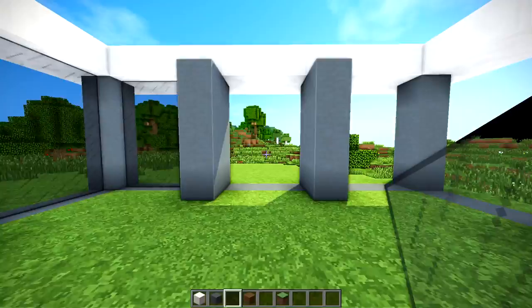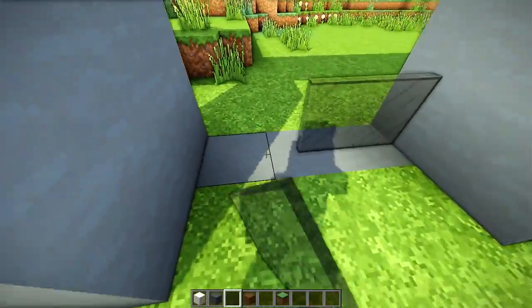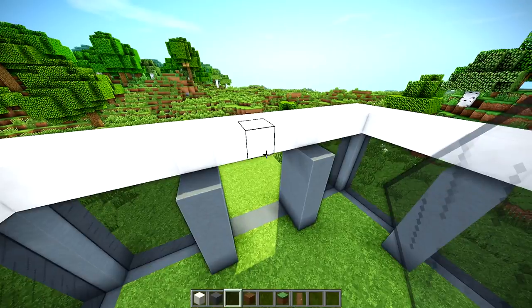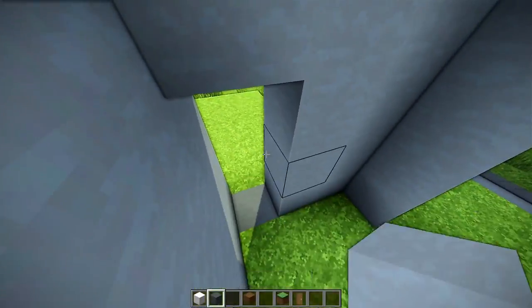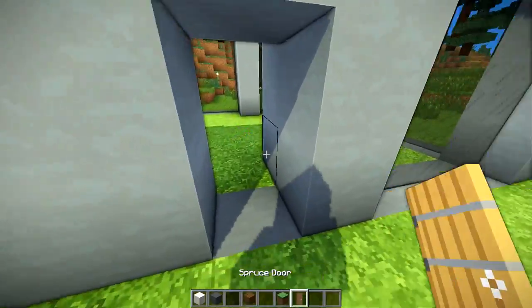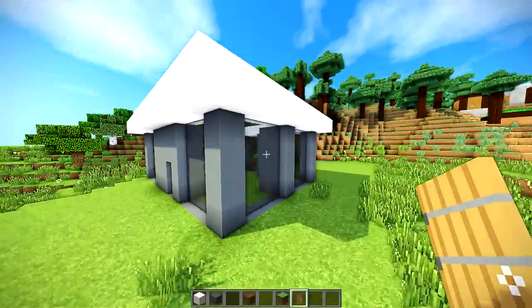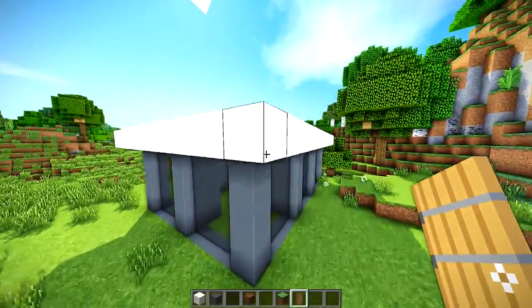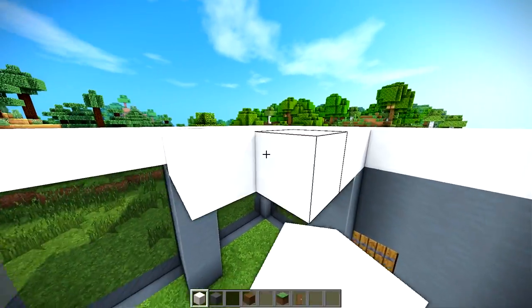Keep in mind, you want to pick an area for your entrance — either this one or this one. I think I'm going to choose this one for my entrance, so I'm going to fill in this one. For the door, it can really be anything you want. I like the way spruce doors look, so I'm going to use a spruce door. You want to build it over just on one side and place it from the inside to give it some more depth.